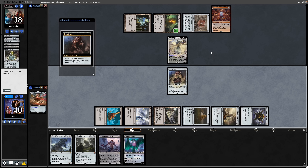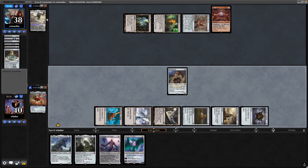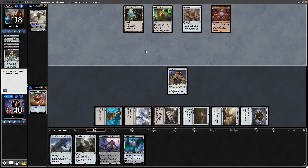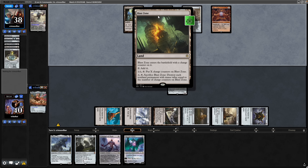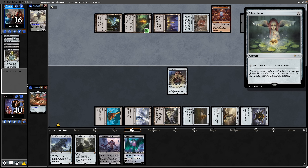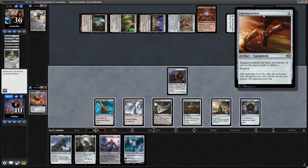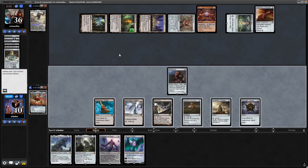Looks like we're going to land it though — Duplicant being pointed at the Kozilek. We do successfully exile the commander, so we'll have to see how much ramp they can get going. Blast Zone could get rid of a few of our rocks, which is noteworthy. A Gilded Lotus, so they do have more ramp available as you'd expect in a Kozilek deck.